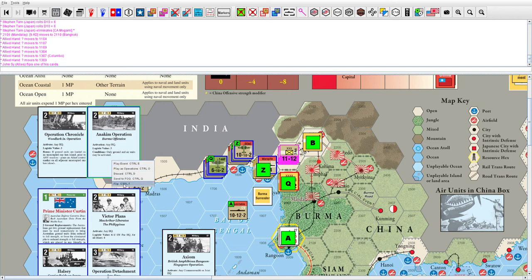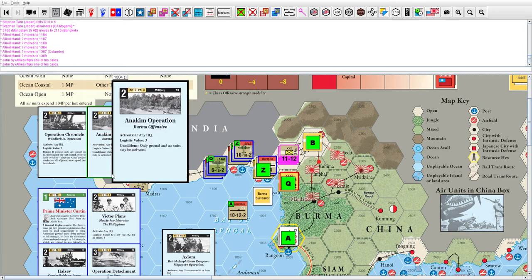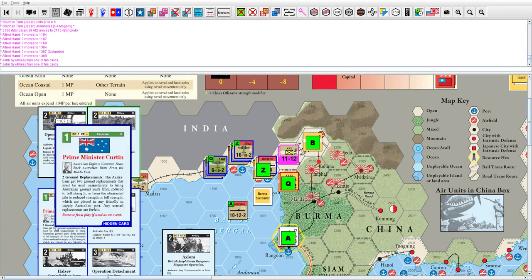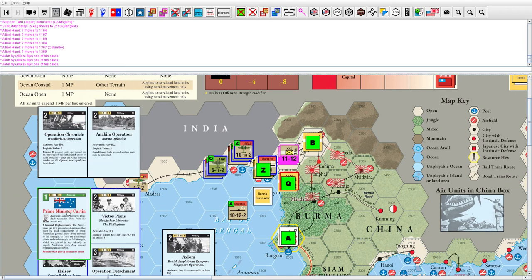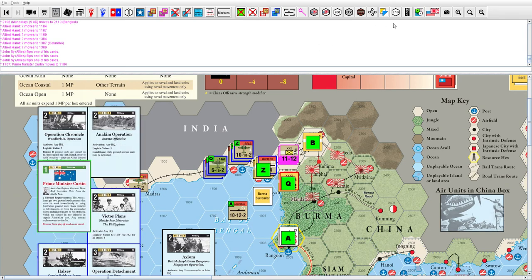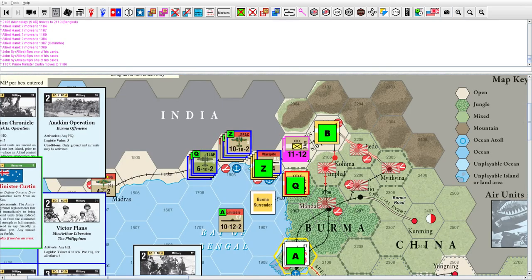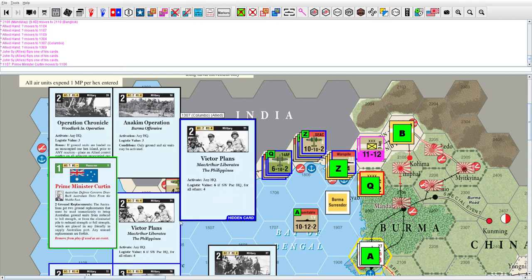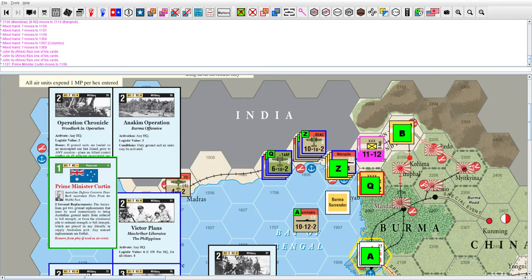We have the Anakim operation in Burma, so it's good for any HQ, but the limitation is only air and ground units can be activated. Up here in India it doesn't really matter — there are no naval units for us here. We also have the Prime Minister Curtin card, which allows us to get an Australian replacement. It says Australians get two ground replacements — must be used immediately to bring Australian ground units from reduced to full strength, or from eliminated pile to reduced or full strength, placed in any friendly in-supply Australian port.